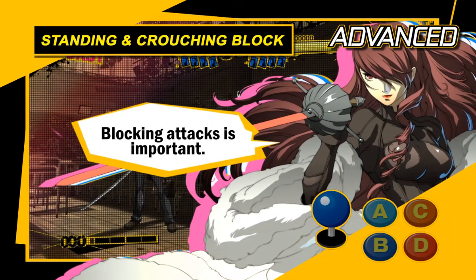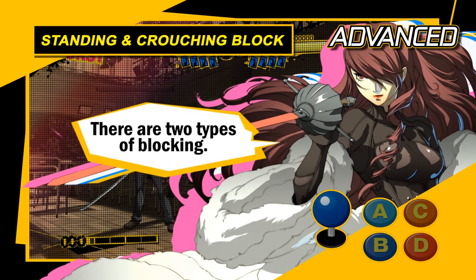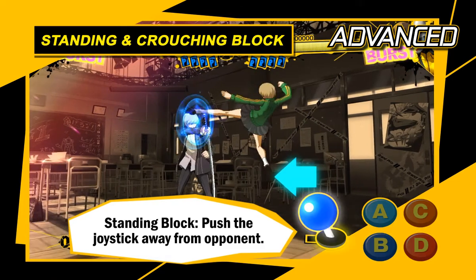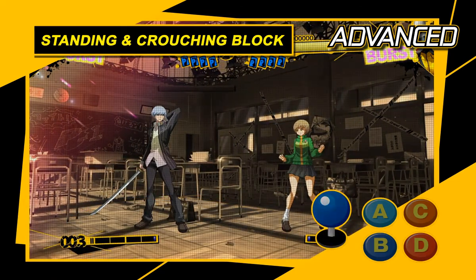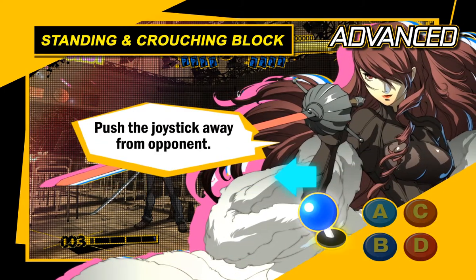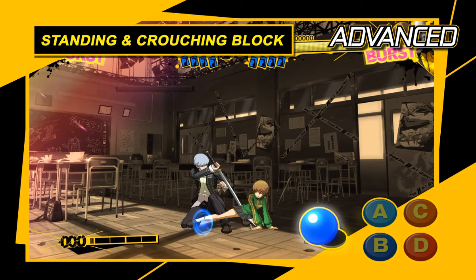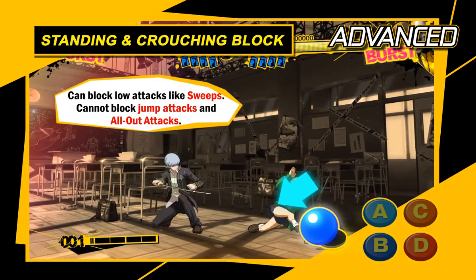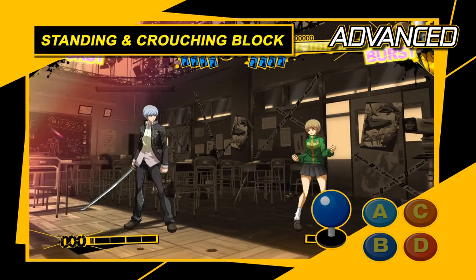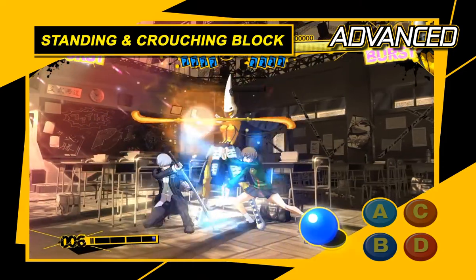Of course, it's best to block attacks so they don't hit you in the first place. There are two types of blocking. A standing block lets you block high and mid-attacks like jumping strikes and all-out attacks. Press the opposite direction from your opponent to perform a standing block. A crouching block defends against low attacks such as sweeps — press diagonally down and away from your opponent. Each block is vulnerable to some attacks, so you must adapt to the opponent's assaults.